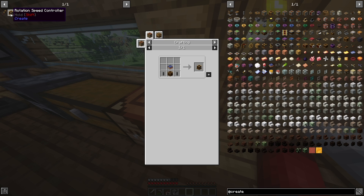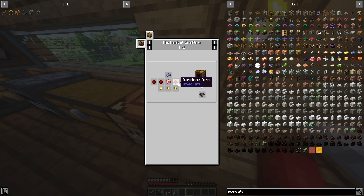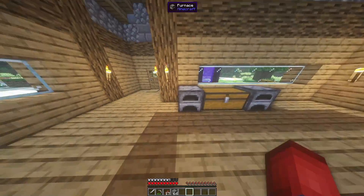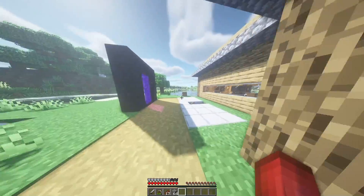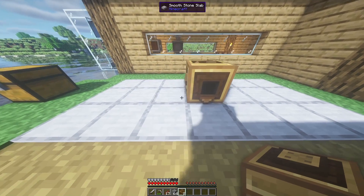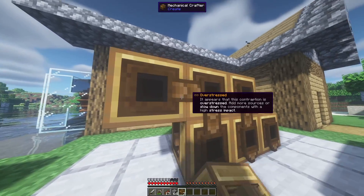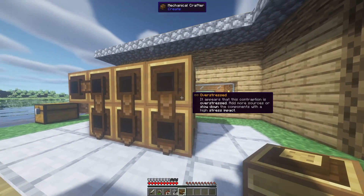Next we're going to open the rotation speed controller recipe: 4 redstone dust, 1 lapis, 1 polished rose quartz, and 3 gold nuggets — but this is done with mechanical crafting. So let's head outside. You can see our gear is spinning. We're going to take our mechanical crafters and place them: one, two, three, four, five, six — and it's going to pop up overstressed. I'll show you how to fix that in a moment. Then place one more up top.